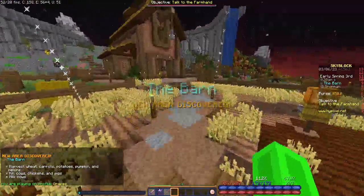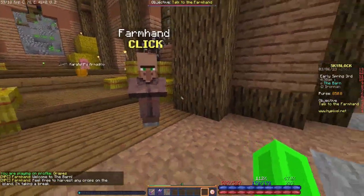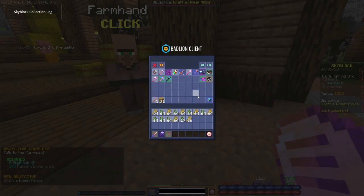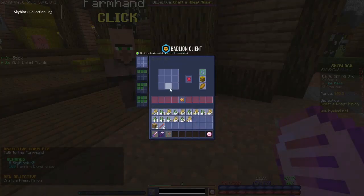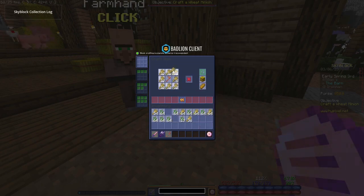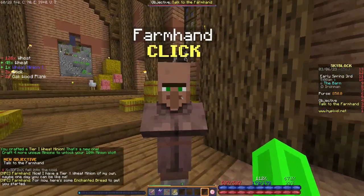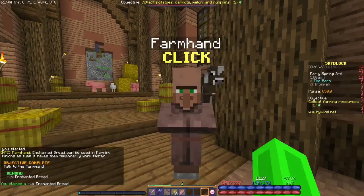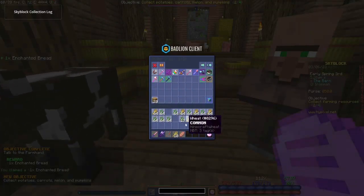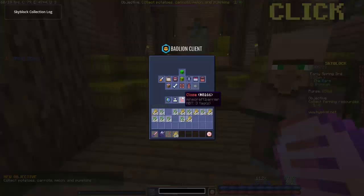We get Skyblock XP at the barn. The farm hand here wants us to do certain things — in this case we need a wheat minion. So if I just do this — a hoe and a bit of wheat here and there — we get a wheat minion. Now he's happy with that. We talk to him and we get enchanted bread. He wants us to do other things but I'm not too interested in that. The wheat minion I'm gonna put away for now because I don't need it.